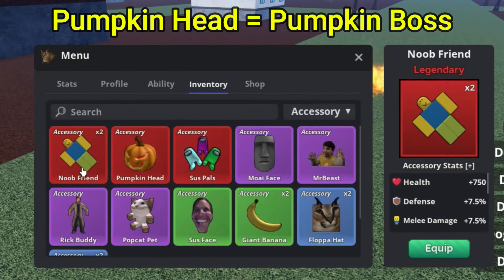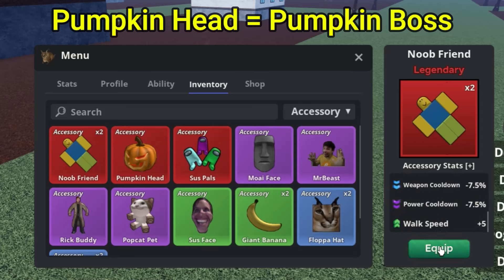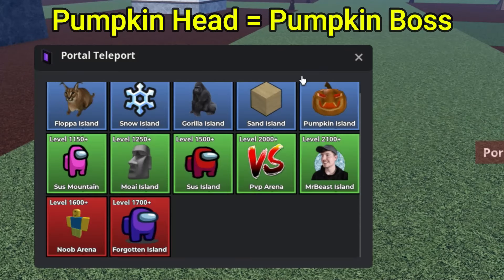Now I move on to my best accessory in the entire game — the Noob Friend accessory, which gives you a health boost, defense boost, melee damage boost, power damage boost, and melee cooldown. This is the best accessory in the entire game — I don't care what you guys say. It gives you a ton of boosts and is a must-have accessory inside of MemeC.